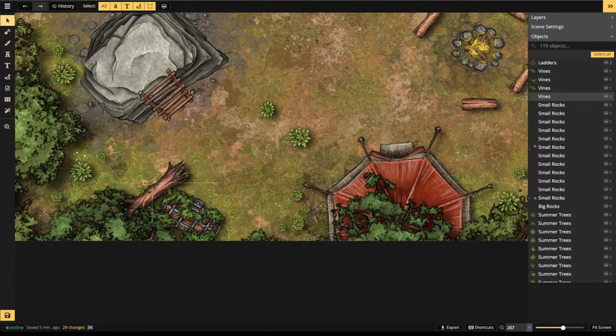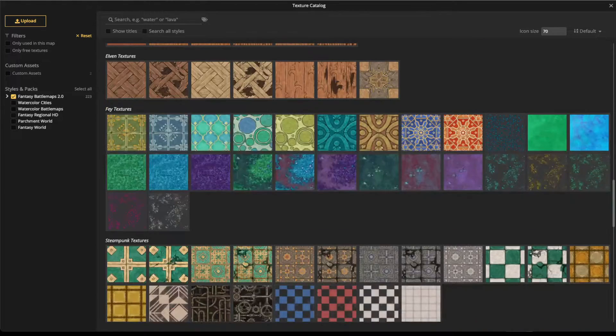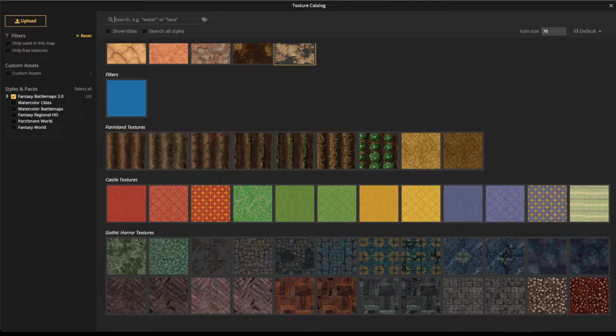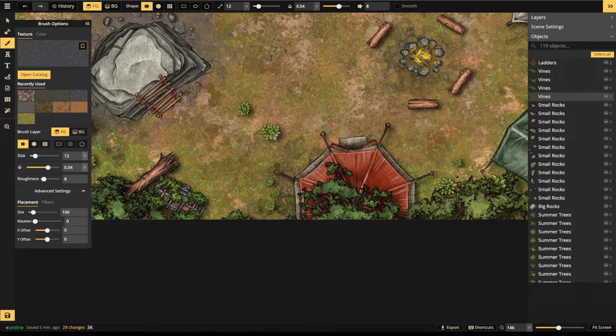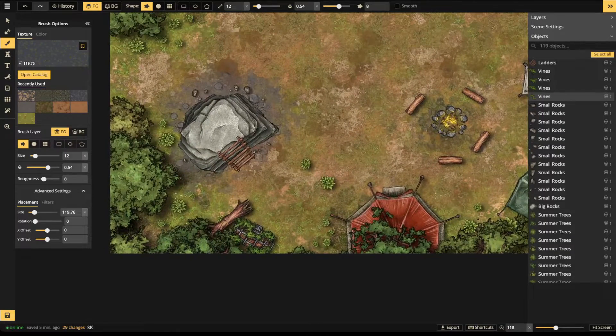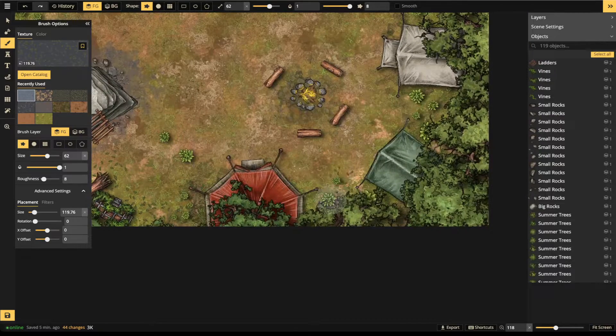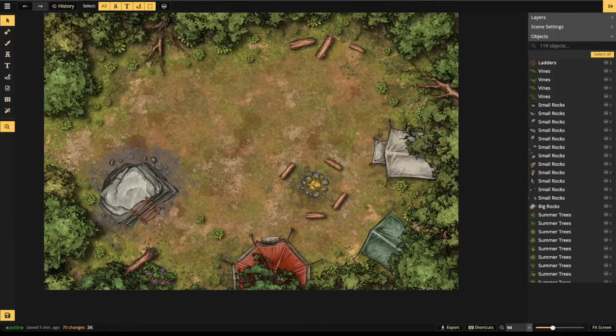Let's also add some fallen leaves. There is a fallen leaves alpha here — let me check the size. I'll place them around where the camouflage is and around the edge. You'd expect fallen leaves — the wind's blowing and leaves are falling around. If you don't have leaves anywhere that would be kind of weird. At 70 changes we're still good to keep going.